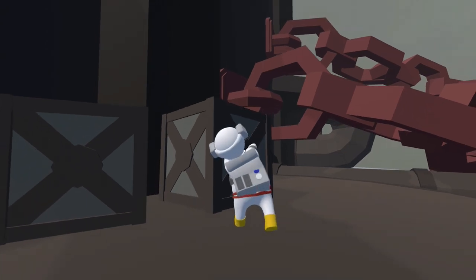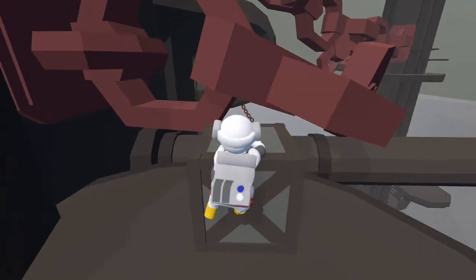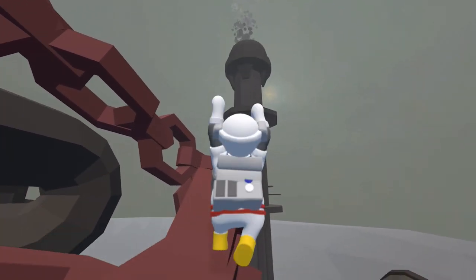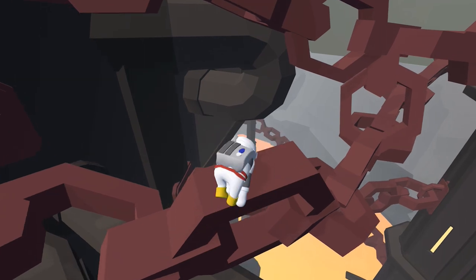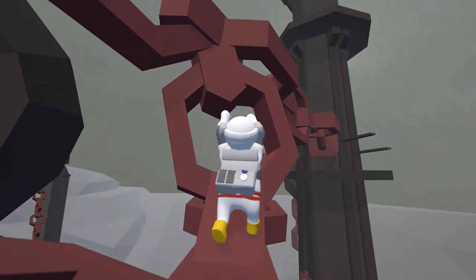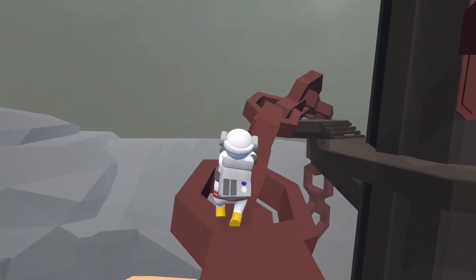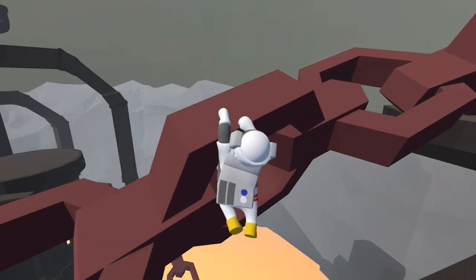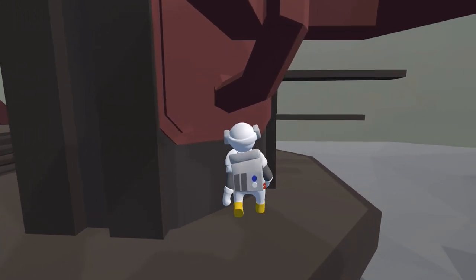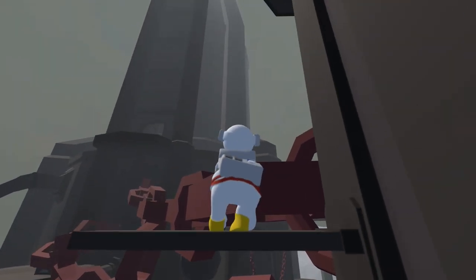Once you're up here, move the box over to the right and use that to climb on top of the chain. Parkour your way across the chain over to the tower. Once you get to the tower, head around to the right side and make your way up these platforms, then parkour your way across the next chain until you get to the fan. Use the fan to boost up to the top of the tower.